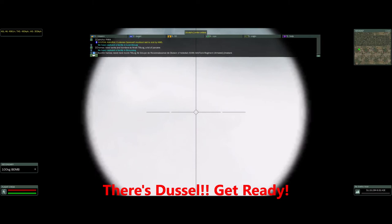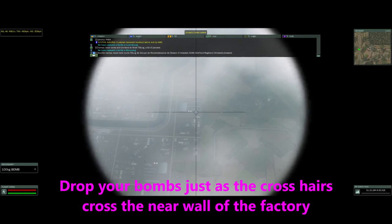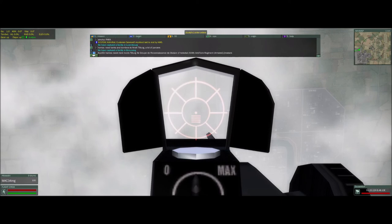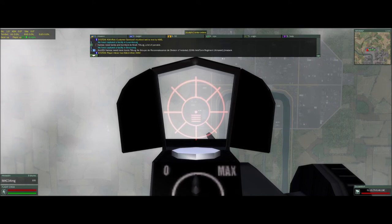There's Dusseldorf — let's get ready. There's a little bit of fog. Drop your bombs just as the center of your bomb sight crosses the near wall. Drop over to position four and go to your gun position. Train that sight of the gun over the factory, your target. When your bombs hit, you'll see what looks like a bunch of flash bulbs on a camera going off — and that is the most satisfying part of this journey.